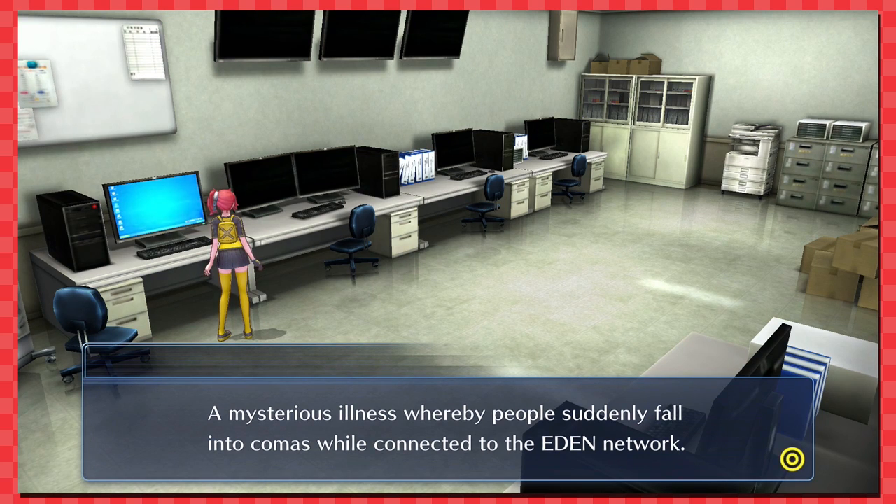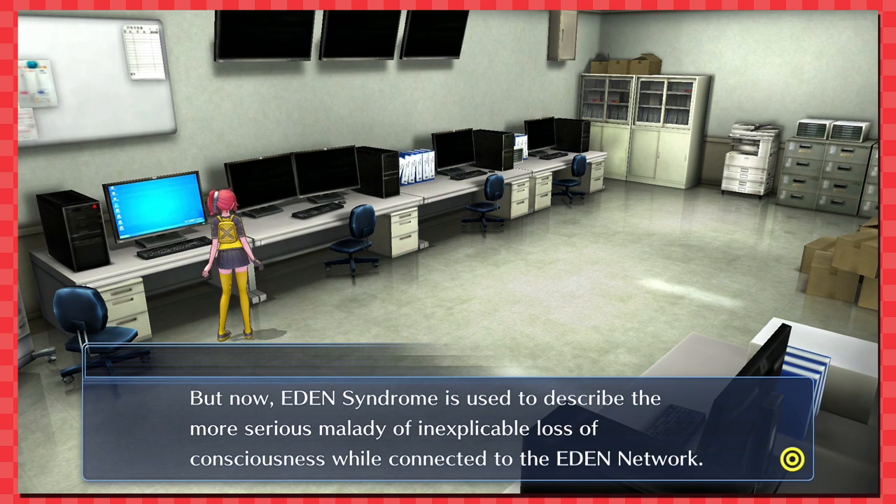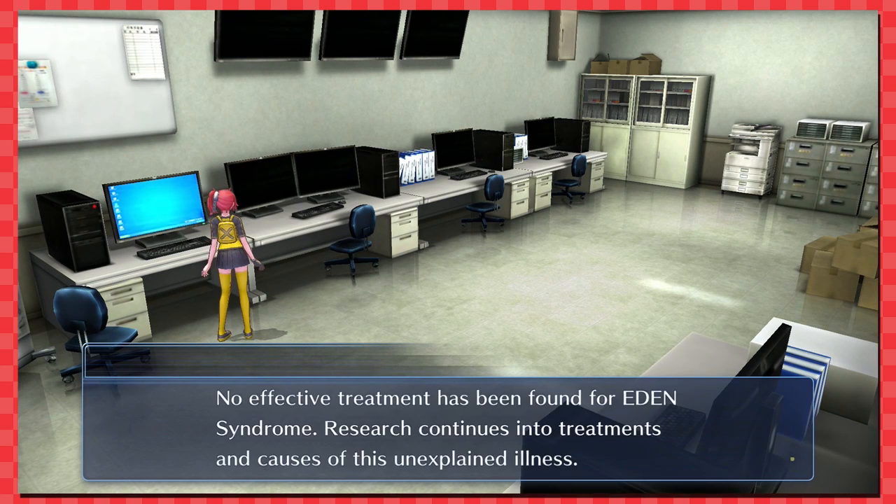'File one — Eden Syndrome: a mysterious illness whereby people suddenly fall into comas while connected to the Eden network. Originally the term was given to incessant vomiting and other symptoms common to those unused to spending time in the digital world, but now Eden Syndrome describes the more serious malady of inexplicable loss of consciousness while connected to Eden. After extended time in a coma, the body weakens, becoming more susceptible to complications — in the worst case, this has led to death.'